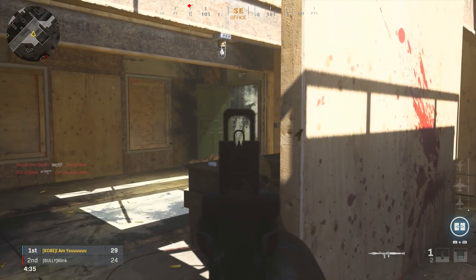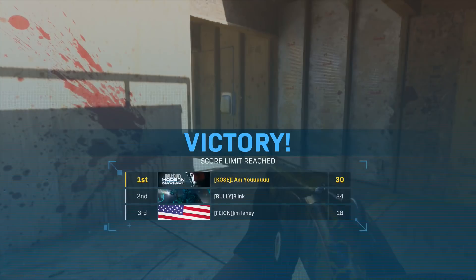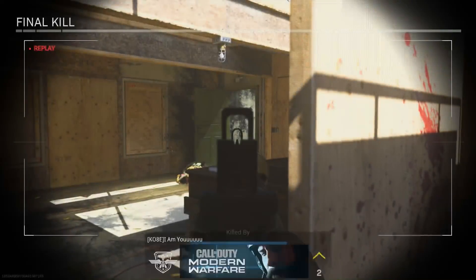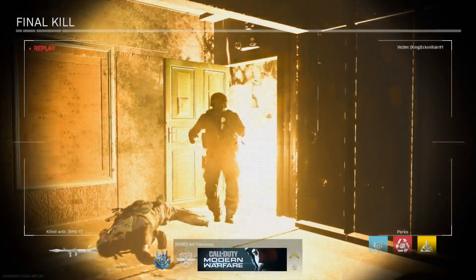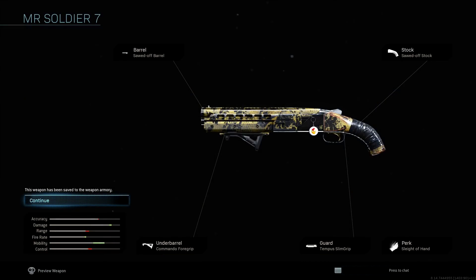I am tired of shotguns being overpowered in CoD — the last three games the shotguns have been ridiculous, and even after all the nerfs the 725 is still one of the most overpowered weapons. Here is the Mr. Soldier 725 shotgun class setup I was using. Drop it in the comments — are you guys tired of overpowered shotguns, or do you want them back to how they were in CoD 4 or Black Ops 1? Remember the Spaz-12 in Black Ops 1 — it wasn't useless, but it wasn't broken either.